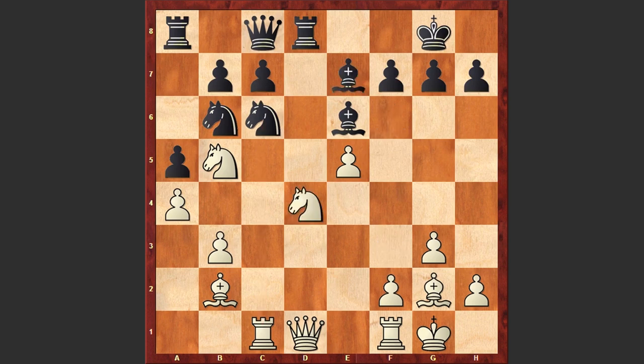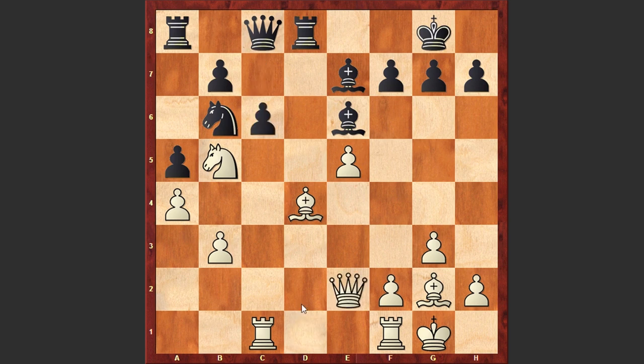Be7, Nxd4, Nxd4, Bxd4, c6, Qe2. White is exploiting the pin, still keeping the knight on b5, and by unpinning the bishop is threatening Bxb6.